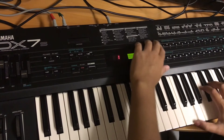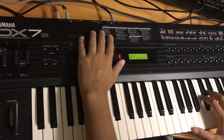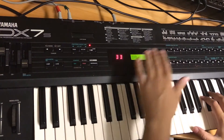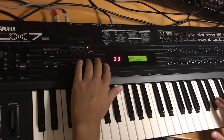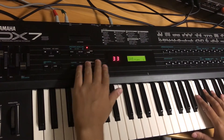Now we're going to check if the DX7 has at least half the data it's supposed to have, and of course it's going to have all of the performance data as well. We'll go to B — yep, got those. So A and B, that's 64 in case you can't count.